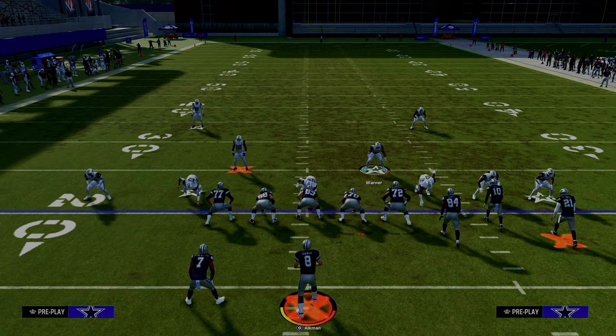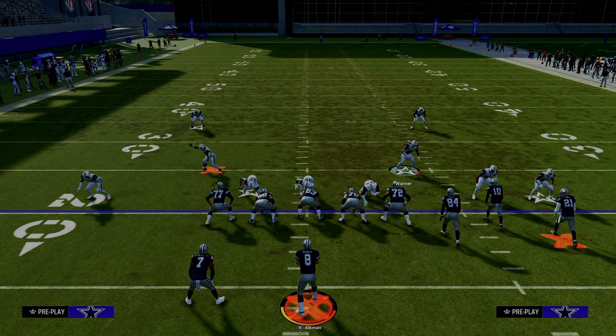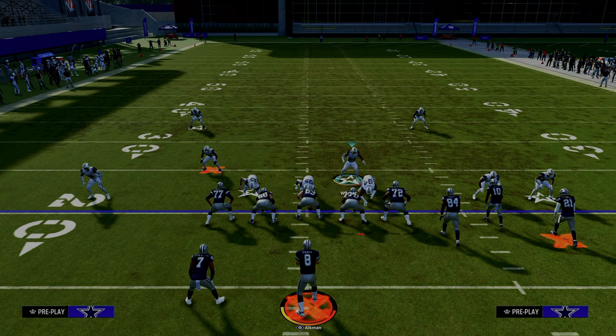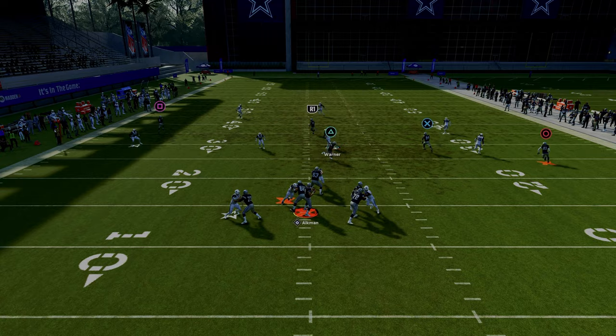For the setup of the blitz, all you're going to do is press your coverage, pinch your defensive line, and spread your linebackers. From there, you're going to stand about right in here and you're going to get this pressure up the middle.